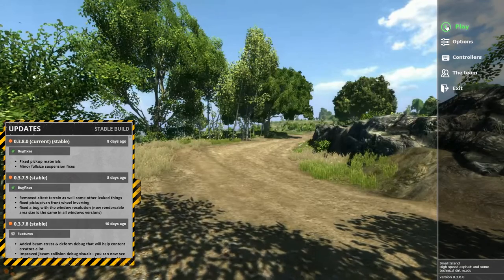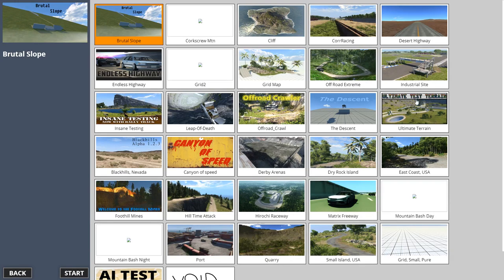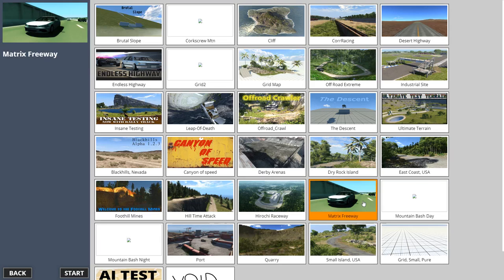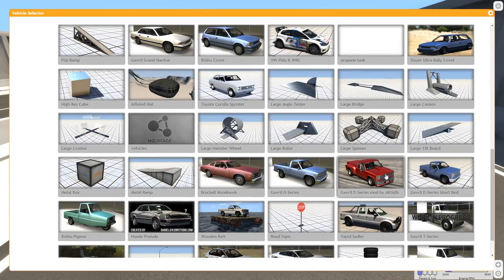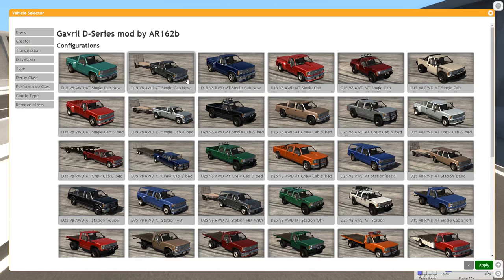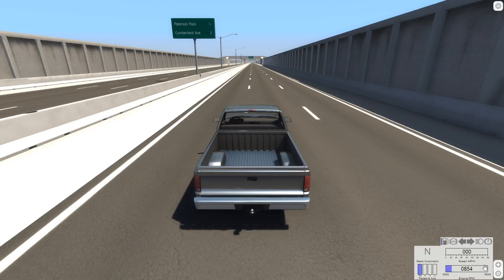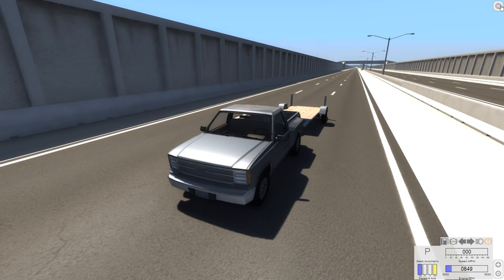Hey, this is YBR with BeamNG Drive, and today we're going to make ramps out of things that were never meant to be ramps. We can really go anywhere to do this as long as it has some relatively long straightaways, so I'm thinking let's go to Matrix Freeway. Most of these makeshift ramps are going to be coming from the Gravel D-Series mod by AR162B, because this mod has a bunch of things that could potentially work as a ramp. We're going to start off by testing the normal trailer.